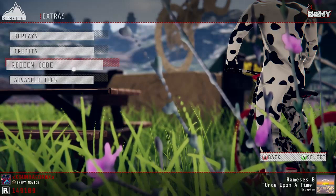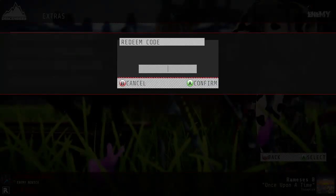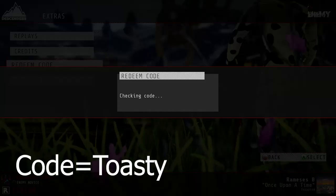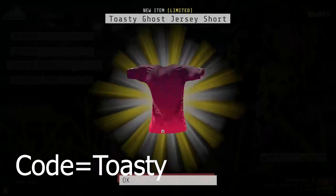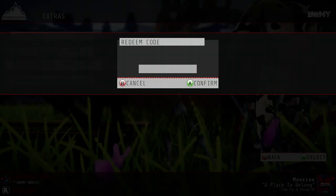There are so many items you can get. For example, you can get this cool t-shirt called Toasty — if I redeem that, here we go — you've got a spooky little toasty ghost. There's just loads of them you can get.